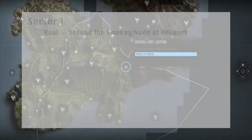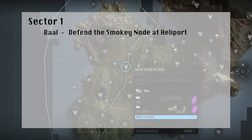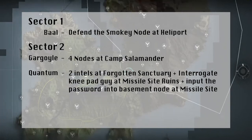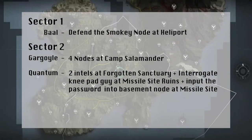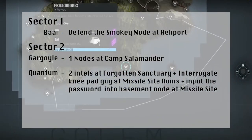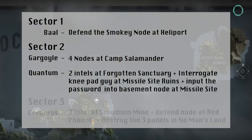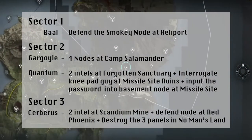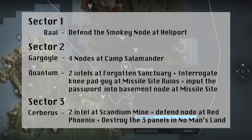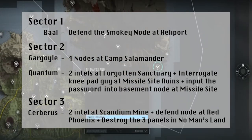Just to reiterate: Sector 1 will be the Smoky Node. Sector 2 is the four nodes at Camp Salamander, the two intels at Forgotten Sanctuary, the Missile Site interrogation, and the password in the underground node. Sector 3 is the two intels at Scandium, protecting the node at Red Phoenix, and the three panels at No Man's Land.